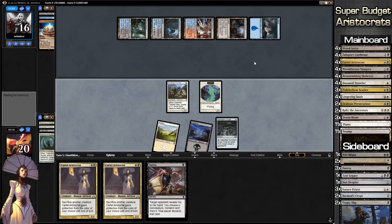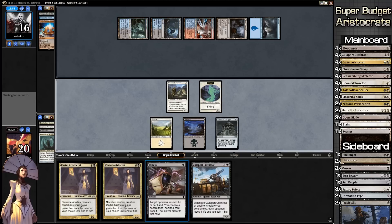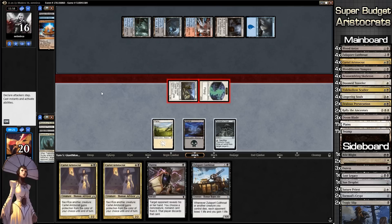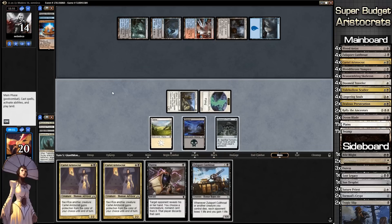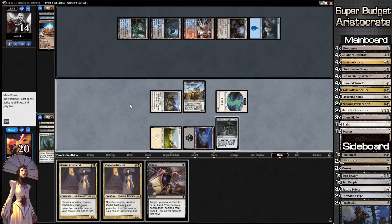It's our turn — what do we think? I think Zulaport Cutthroat is pretty fun. Duress might actually be better — actually no, Zulaport is the better bet. We'll just go to combat first and then play Zulaport Cutthroat. Duress is obviously going to be good because we can get rid of something problematic in his hand. We get the Zulaport into play and ship to our opponent's turn. Ancestral Vision comes off suspend.